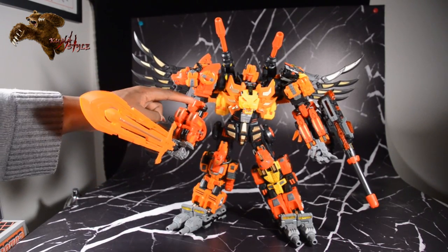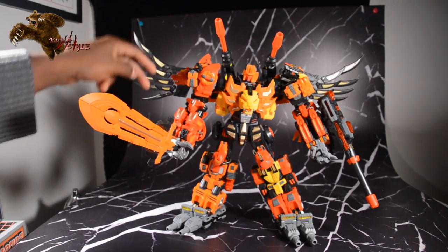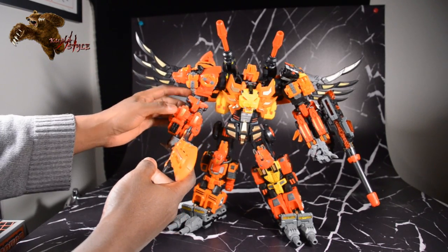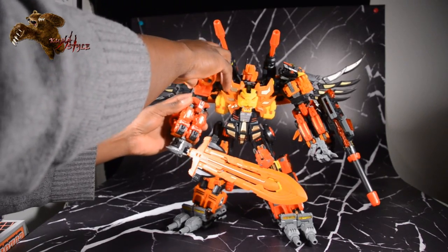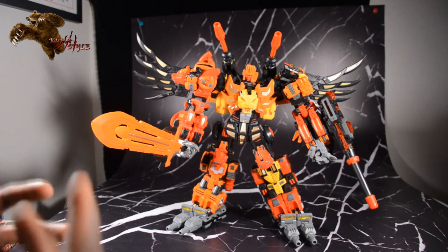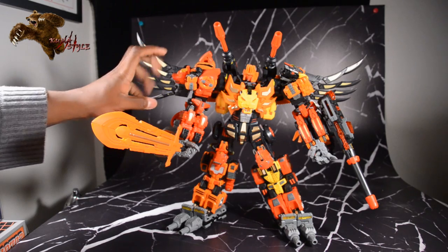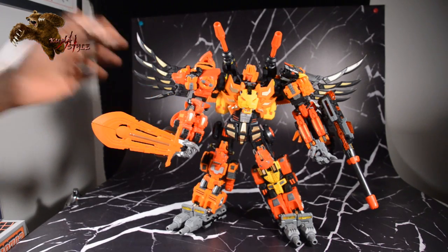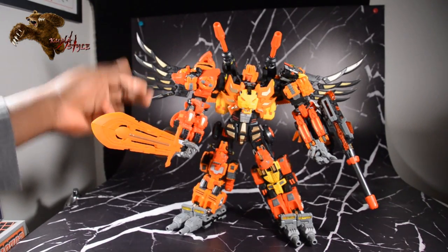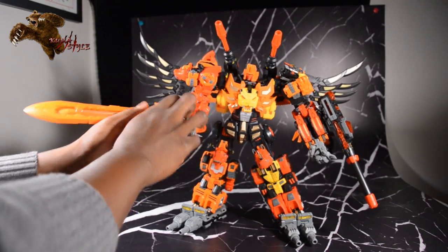One thing I really like about him that's different from any combiner I've seen to date — the two arms: the torsos actually extend when you transform them into arm mode and reveal a separate ratchet joint. We're used to seeing the limb bot's thighs and knees become the bicep and elbow, but this one has an actual dedicated bicep and elbow joint built in. It's a really strong ratchet as well, so good articulation there.